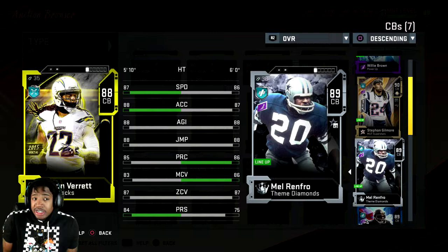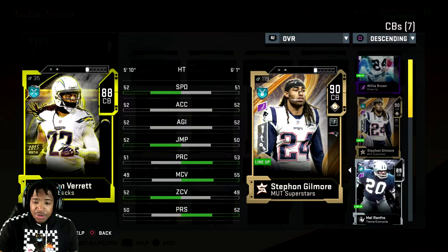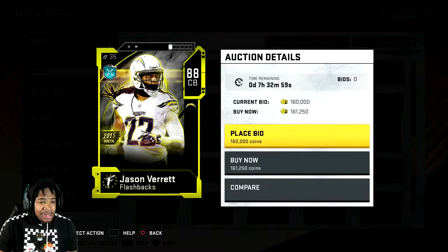And 84 press — actually not a bad-looking card if you really think about it. This is really a sleeper card. If I was wanting to get rid of one of my corners, I would pick him up if I wanted to make some coins. That's actually a pretty good card.